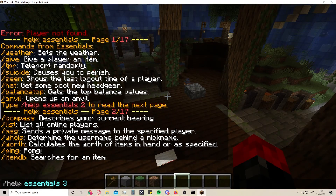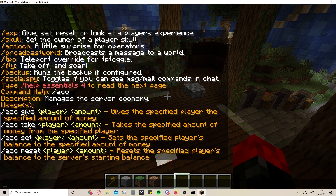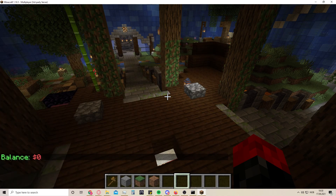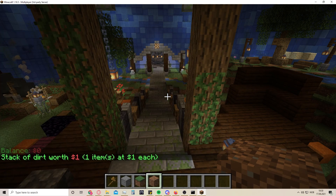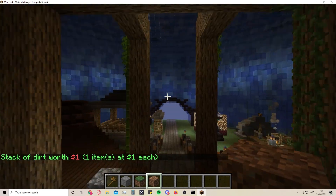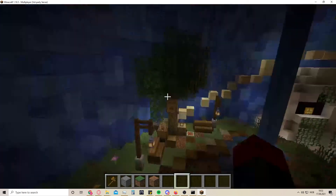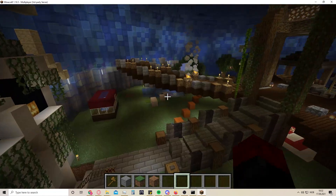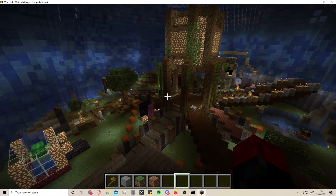I'm not going to go through every one of them unless it's highly requested, because there are a hell of a lot of commands. The one I like the most is the economy - if you just type /eco you can see all the commands related to it: give, take, set, and reset. I think it's the /bal command and there's my balance. A stack of dirt is worth one dollar because it's one dollar each, and stone is worth three dollars. Anyway guys, that's all I had for today - if you have any questions leave them in the comments below, remember to subscribe, and thanks for watching!